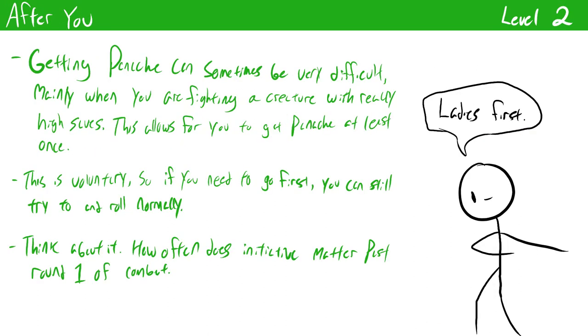Have you ever complained about constantly rolling low for initiative? Well now you can get benefits for doing it — or rather, just not rolling initiative in the first place. The After You feat allows you to volunteer to simply go last instead of rolling initiative. But when it gets around to your turn you instantly enter panache. This is a really great way to get panache, especially in combats against higher level enemies where it can be really hard to beat their save DCs with your skills. Once you get past the first round, initiative doesn't matter a significant amount, and you can always choose to roll initiative normally if you really need to go quickly.